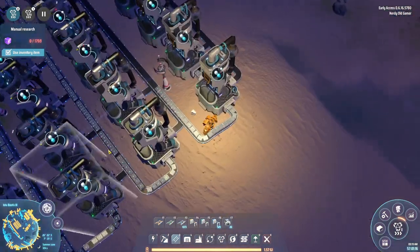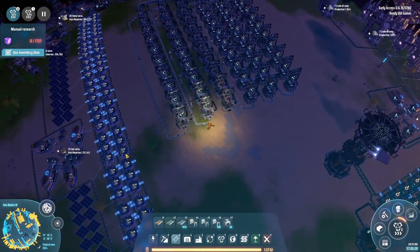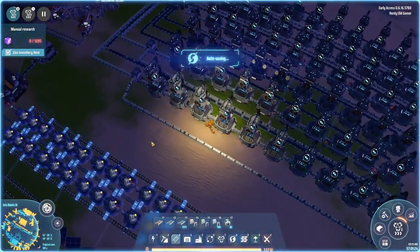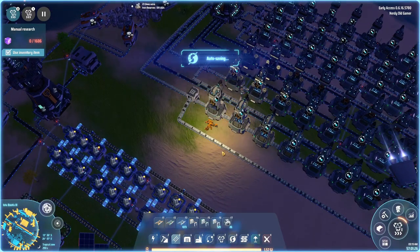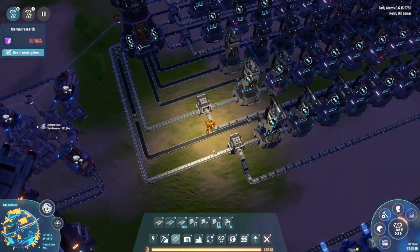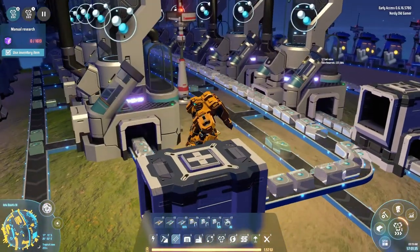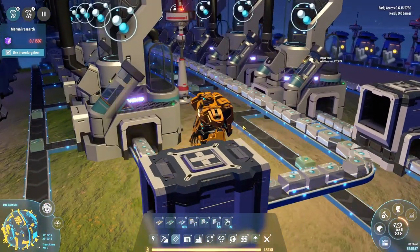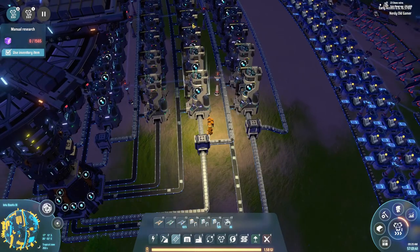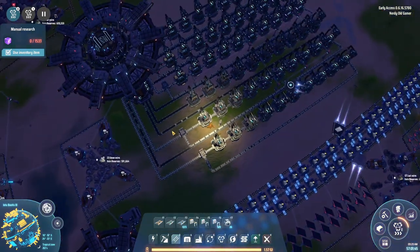Okay so I fixed these up so that now they're going. Basically what's happening is that we're turning hydrogen into deuterium. What I've done is I basically run a belt over top of our outputs, circulating the hydrogen into the fractionators. And I've done that for all the lines.